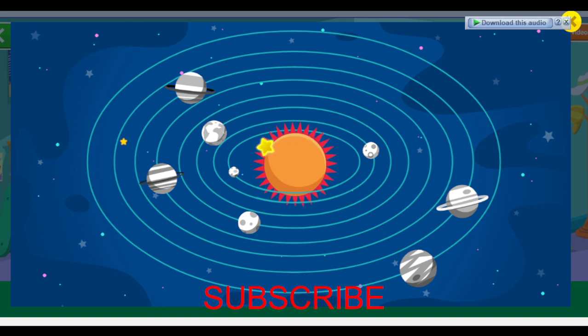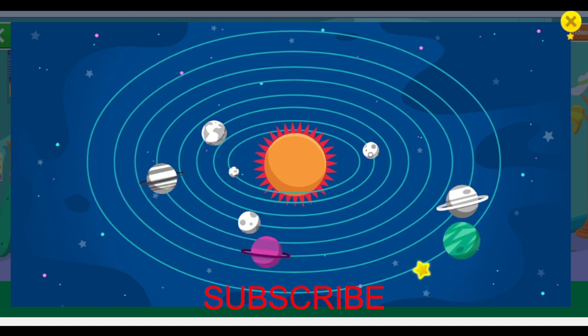Check out Elmo's space poster! It's out of this world! Color Elmo's space poster! Wow! The planets are going around the sun! That's called an orbit! Color in another planet!